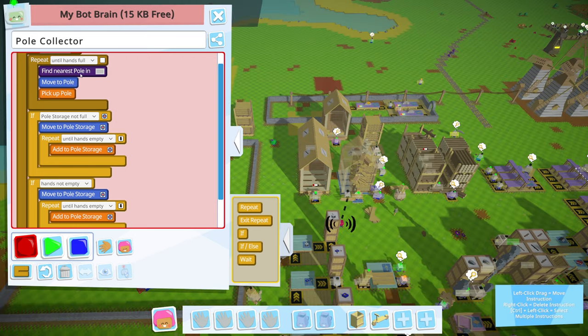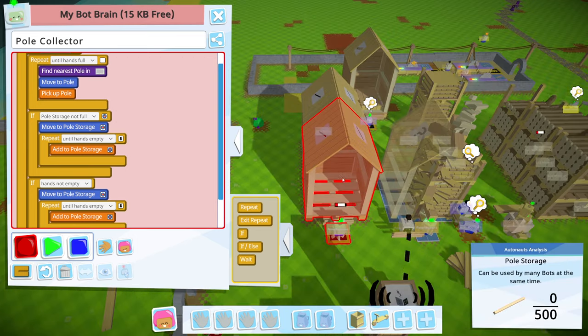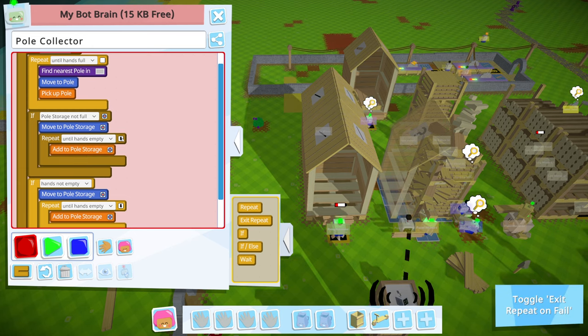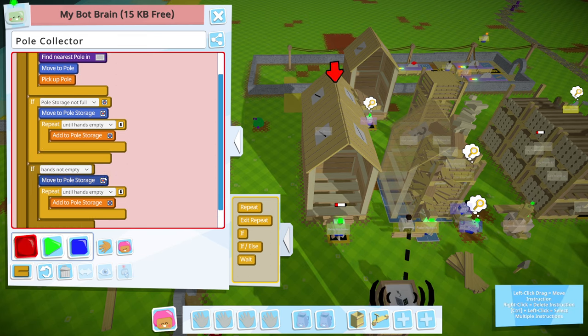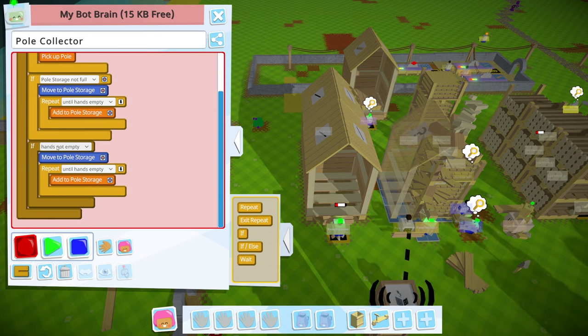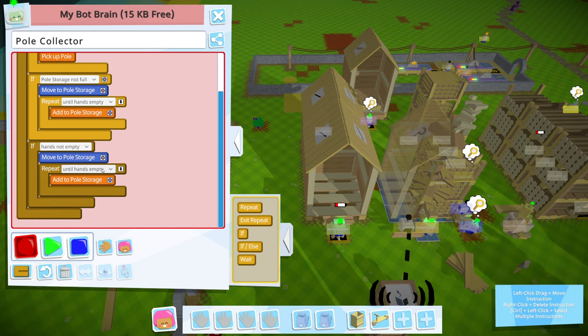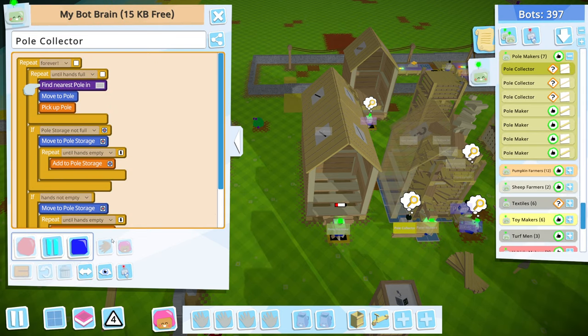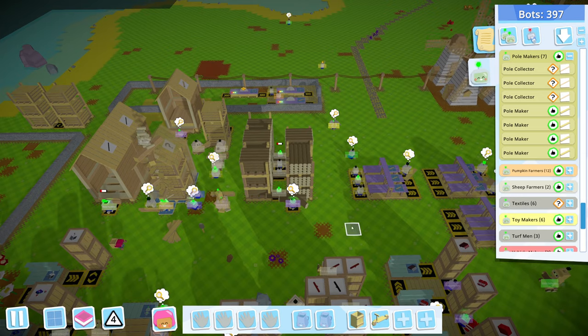Let's run through this in our heads. Pick up maximum poles — say we get six. If this front storage is not full, meaning it can take at least one pole, we move to it and add as many as we can. If it gets full, exit on fail, go to the next statement. If we still have poles in our hands, move to the back pole storage, add as many as we can, exit if full, then keep looping. That should be good.